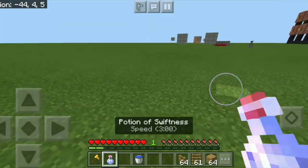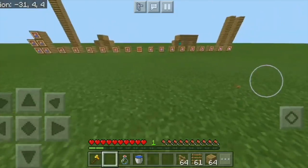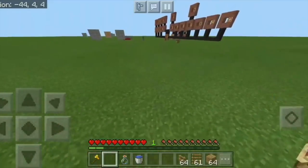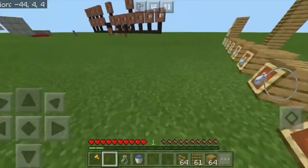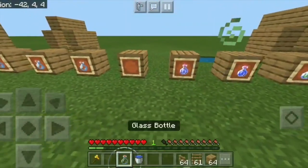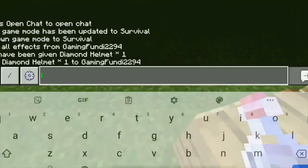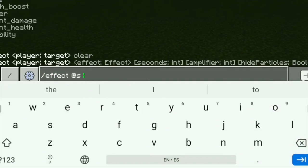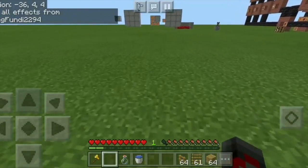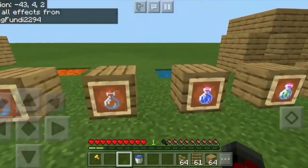Next we have swiftness, or speed, which makes you run a lot faster. This one particularly isn't that fast, but I'll show you how to make potions better — they can be very useful in any sort of situation. The next potion is the potion of slowness, which does the opposite. After clearing effects and drinking slowness, you'll notice that I'm moving a lot slower now — not too much slower, but it is quite slow still.